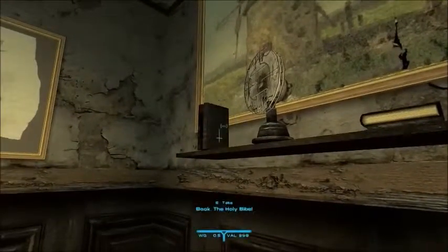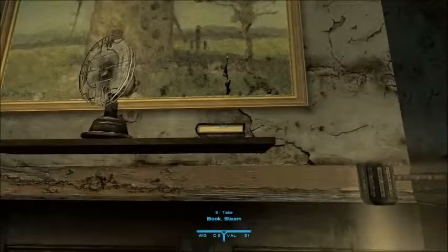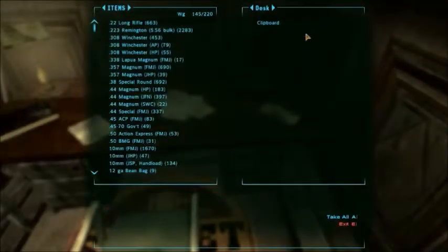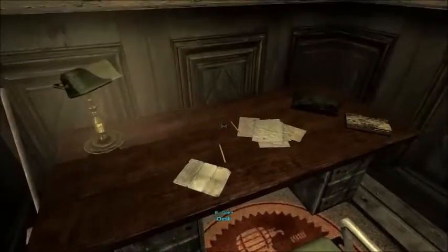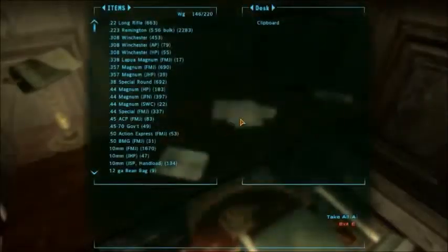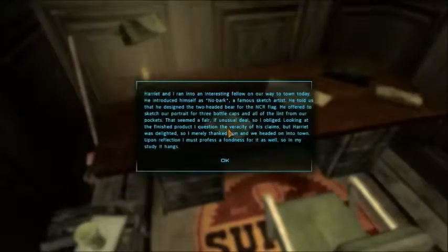Look at that — it's him. Yeah, he has a daughter as well I think. The Holy Bible — I think Bibles are actually quite common, when you go to church there's literally rows and rows of them. He's left a note here. He's designed a two-headed bear for the NCR — this guy apparently designed the NCR's emblem.